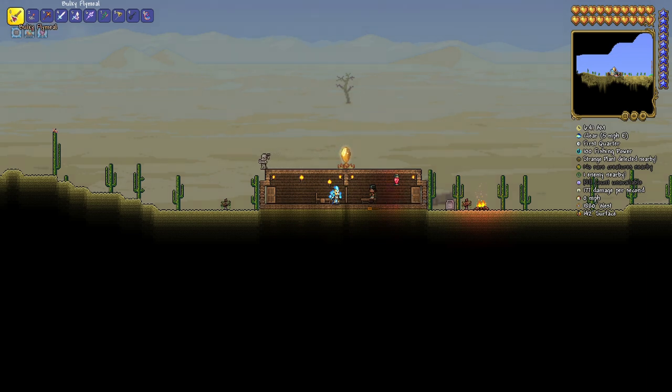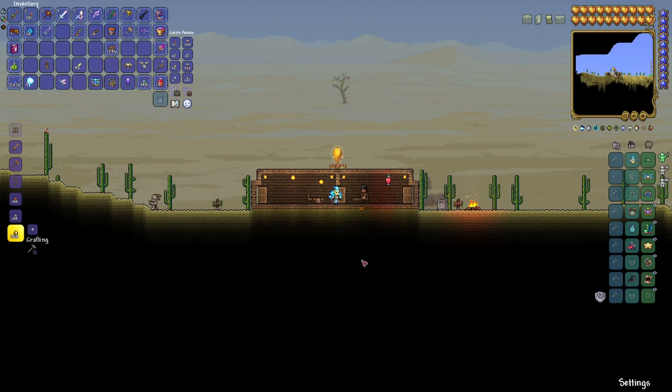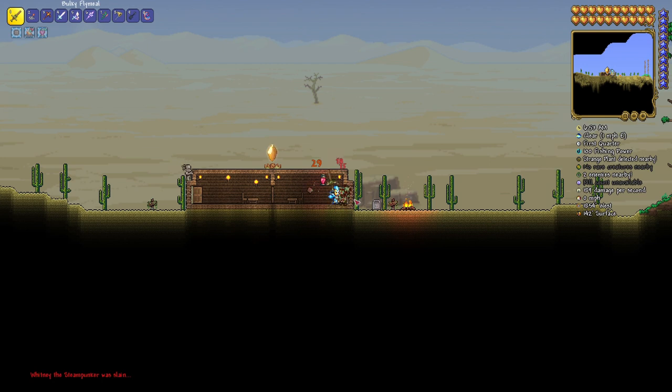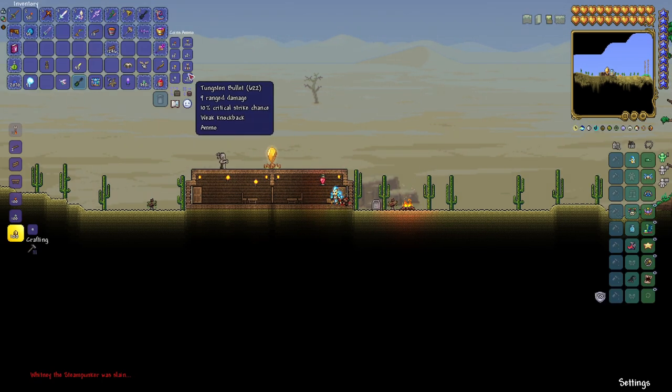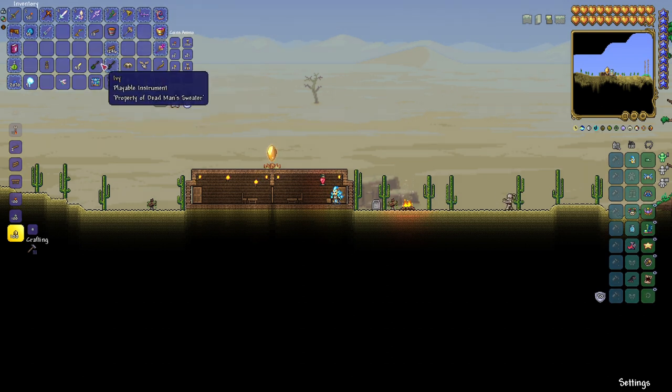So what you've got to do — well, we've got our fly meal. You can set up a trap and do all that other fun stuff. So we're going to walk over here. Sorry Whitney, we need your guitar. We apologize. And there you go — there is Ivy! To get Ivy, you need to eliminate Whitney the Steampunker and you will get it to drop 100% of the time. The Steampunker has a bunch of different names, so if it has a different name it will not drop Ivy. You need to eliminate the Steampunker named Whitney.